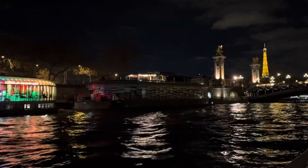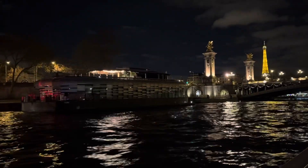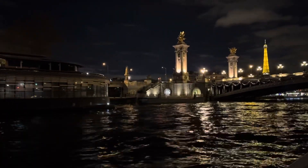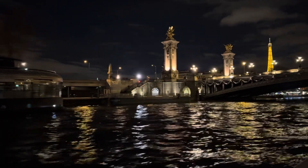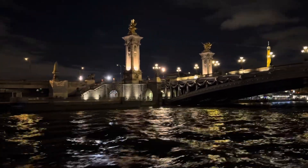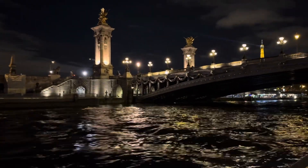To port, the Esplanade and the Hôtel des Invalides. It was built by Mansart and now houses Napoleon's tomb and the army museum. The dome reaches a height of 107 meters.